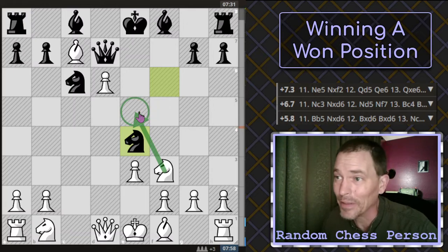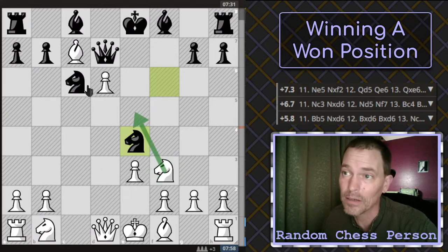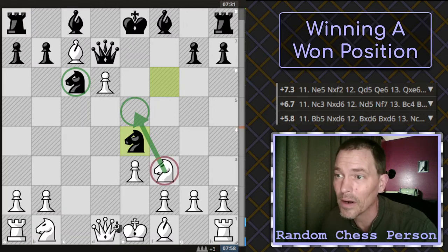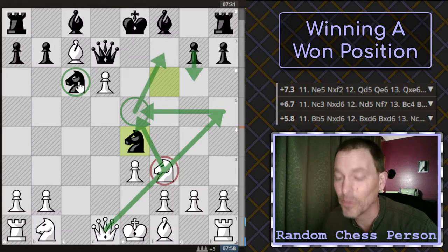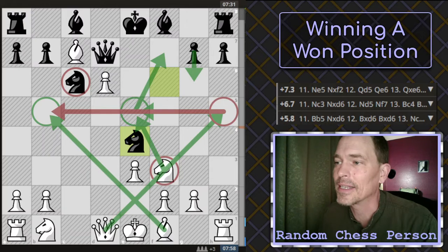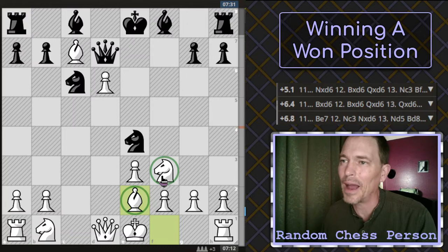I developed my bishop as my plan was. I didn't want to go too far — I'm in a winning position and I don't want to do anything too extravagant. They finally got rid of my center dominance there. And I played the best move here, which again was according to my plan — just solid developing opening principles, getting the pieces out, preparing to castle.